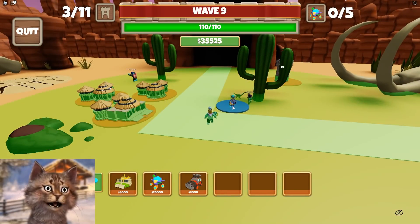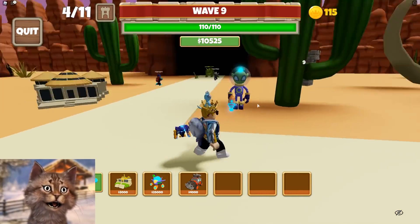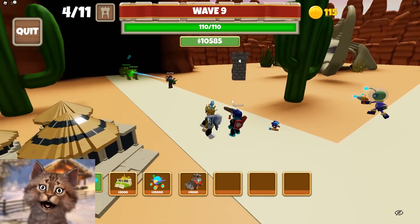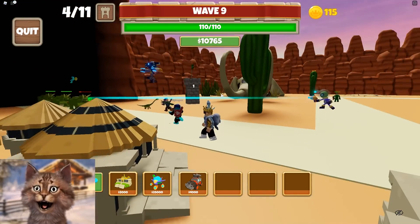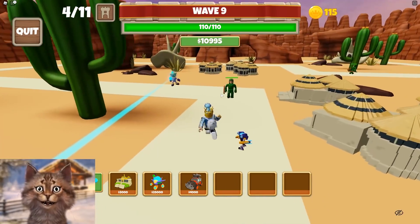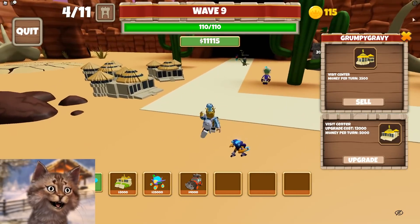Okay, let's test our alien guy. I'm gonna place him right here. Boom — there is our alien guy. Dude, he flies too — that's so epic. Oh, he shoots a laser! He's literally shooting a laser at them. This is so overpowered. Okay, we definitely won this.